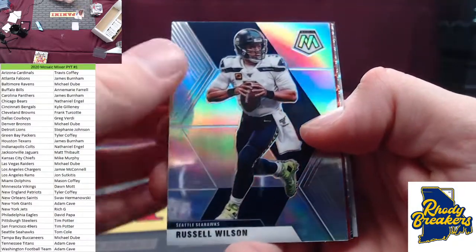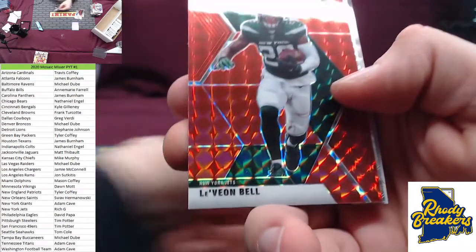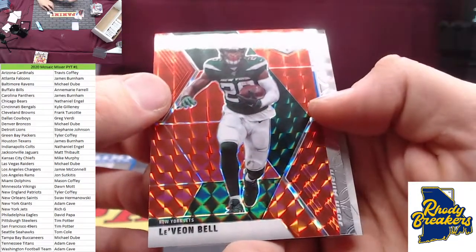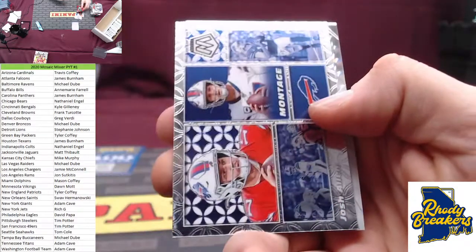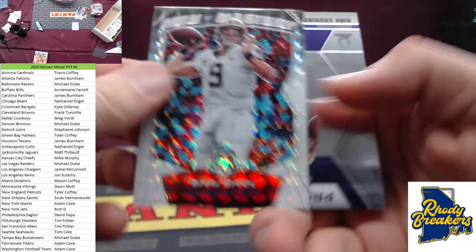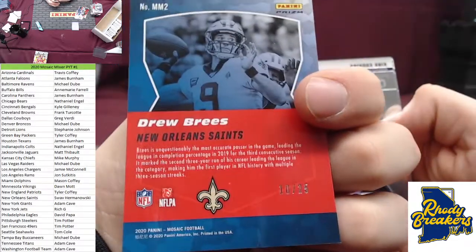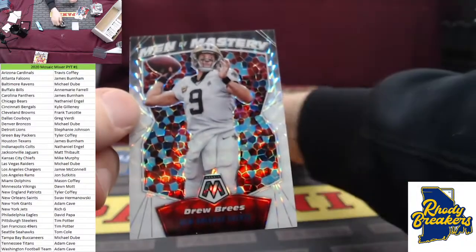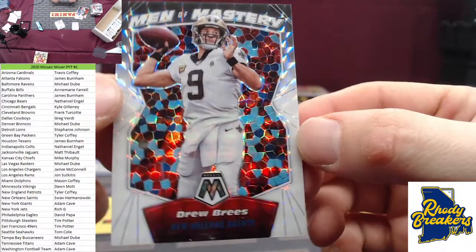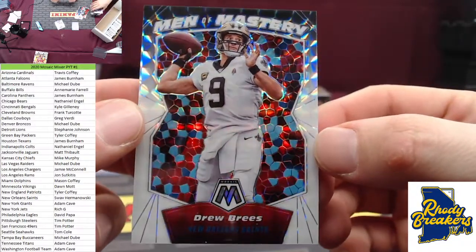Silver, Russ Wilson — Tom Cole. Mentor of Mastery white, nice — Drew Brees, 10 out of 25, Mentor of Mastery, and a blue. That's one extra parallel — two of them white. Saints spot, that's a cheap spot. 10 out of 25, nice hit. Bonus parallel, and two out of three white. Cam Akers, debut Hurts, Jonathan Taylor — nice three rookies at the back there.